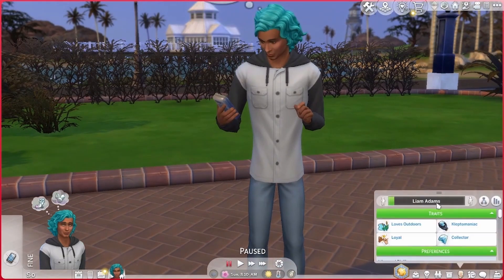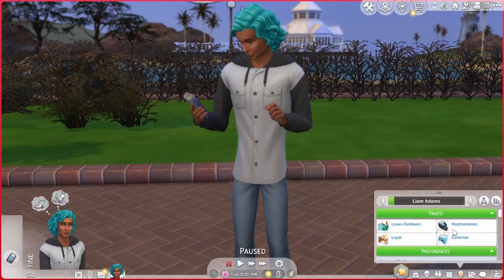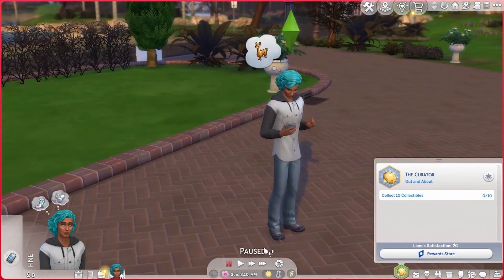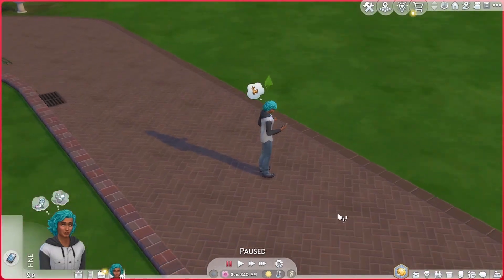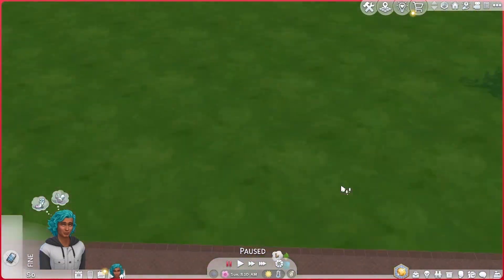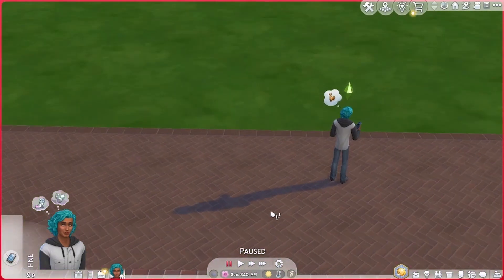So this is our sim. This is Liam Adams. He loves the outdoors, he's a kleptomaniac, and he's loyal. He has the curator aspiration. I moved him onto a giant empty lot, as per the rules of the Rags to Riches Challenge, and he has no money.